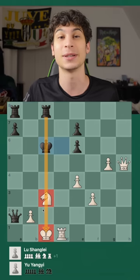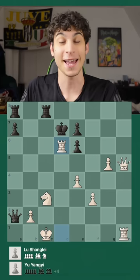If the king goes to e5, white has Queen h2 checkmate.